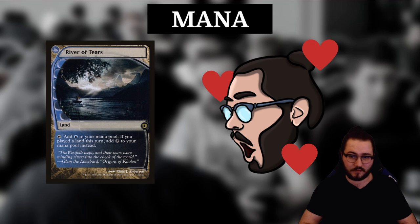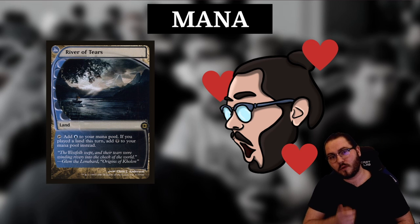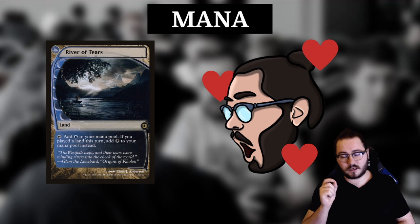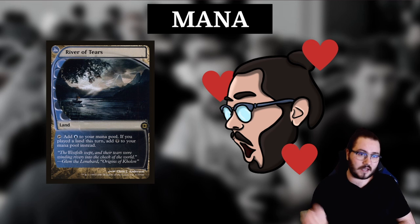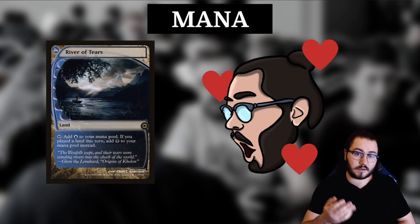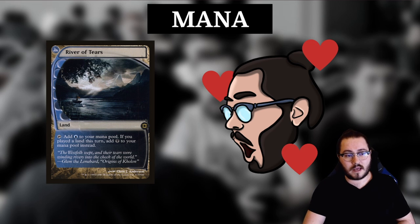The most common argument against River of Tears is that you can't cast black spells off it on your opponent's turn. That's true, but I don't think it matters — when I'm building the mana base, I'm counting River of Tears as only a blue-producing land, not a black source. It's only a black land for turn 1 Fatal Push and turn 4 Damnation. For everything else — turn 2 Drown in the Loch, turn 3 Esper Charm, turn 3 Kaya's Guile — it functions as a mono-blue land.